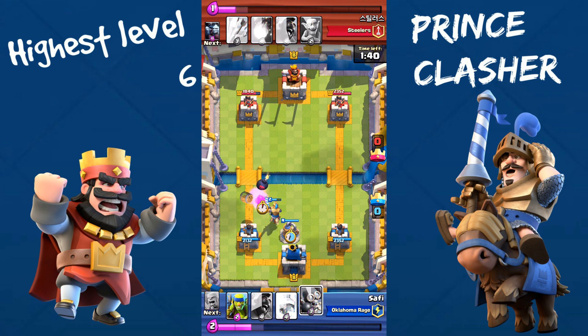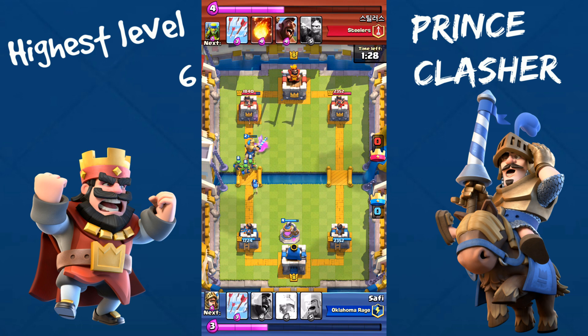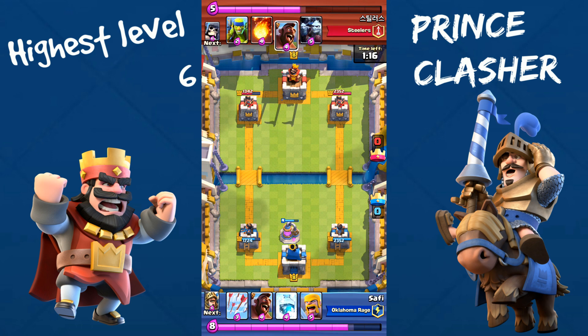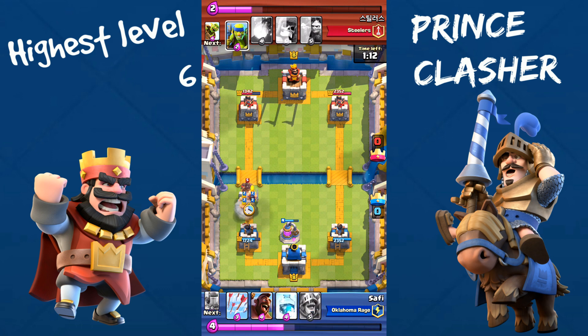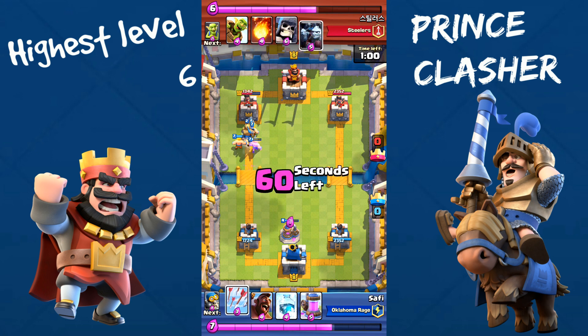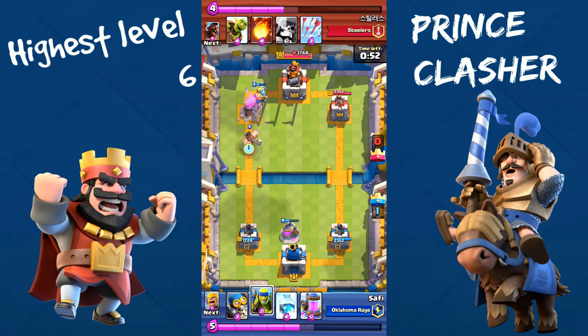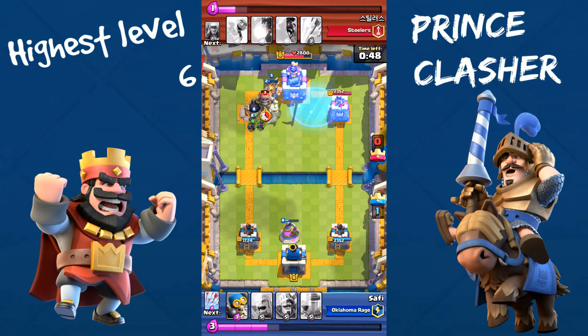I'm going to counter his Giant Bomb with my Prince. He dropped a Spear Goblin Barrel which actually saved my Prince. Now I'm going to push this side with my Prince and my Spear Goblins. He's going to Arrow that unfortunately, but my Bomber is still going to get one shot at it. He starts again with his Hog Rider and Spear Goblins, so I'm going to drop the Barbarians a little bit early so I don't have to take much damage on my tower.